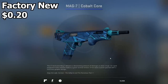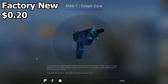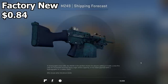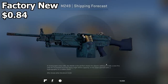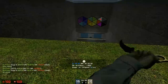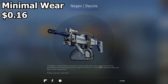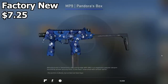Then I chose the Mag-7 Cobalt Core - blue again. Not every single skin in the game has purple on it. The M249 Shipping Forecast actually has a little bit of purple on it - around the skin and on the stock and handle there are small pieces of purple. Then the Negev Dazzle - this doesn't have any purple but it has some blue. If you kind of squint at it, it kind of looks a little purple, but yeah I think I'm just reaching here. Next up is the MP9 Pandora's Box Factory New.